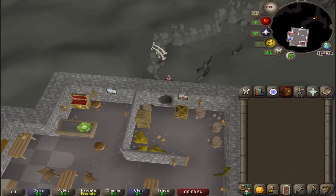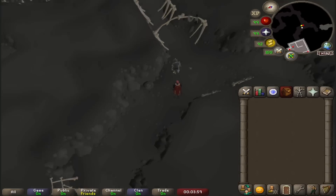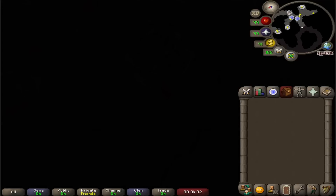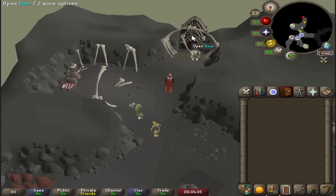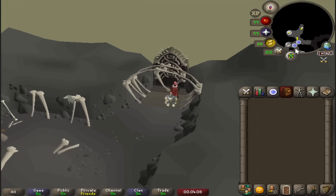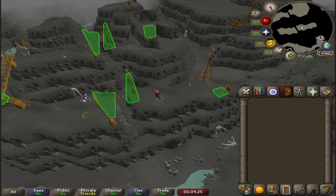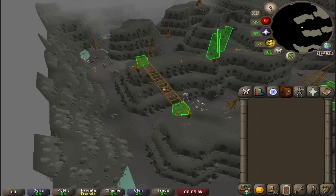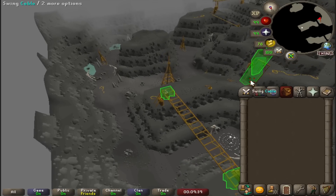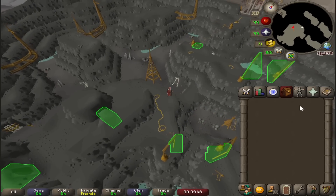First up we have a place that we have been before — the Dorgesh-Kaan Caves. A not-so-small civilization of cave goblins. These caves have mining spots, thieving locations, and even a trading mini-game. But did you know that there is also an agility course? To access this course you'll need to complete the quest Death to the Dorgeshuun and have 70 Agility. You will also need 70 Strength and 70 Ranged if you want to take the grapple route, which gives experience in Agility, Strength, and Ranged. And don't forget to bring a light source — the caves are dark after all.